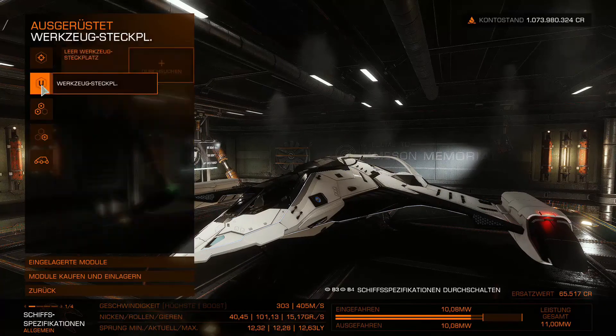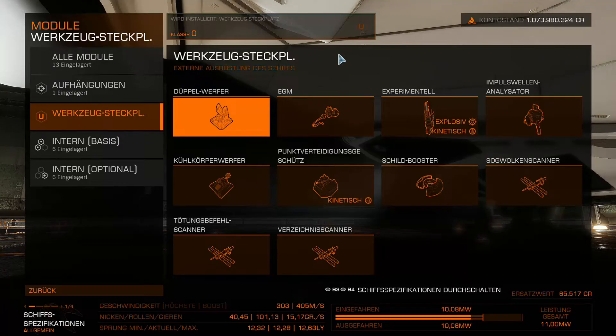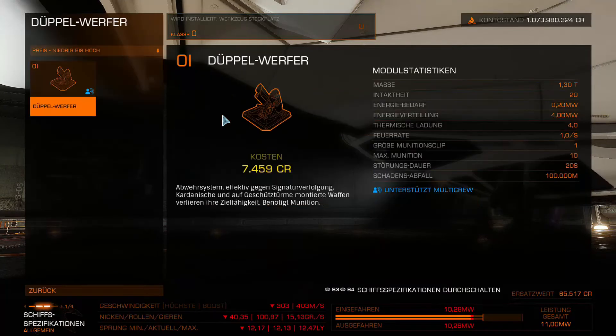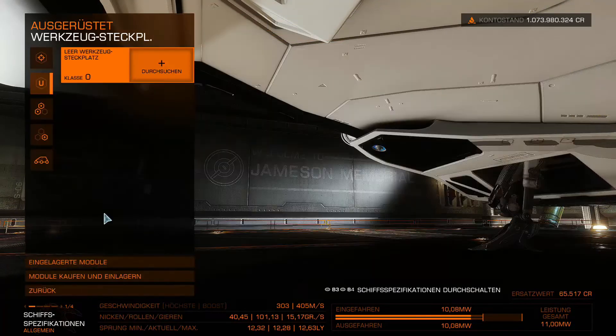For the utility slot — we only have one — I'd clearly recommend the chaff launcher. There's also the point defense turret I mentioned, but since we only have one slot, my choice is clearly the chaff launcher. It also doesn't cost much.